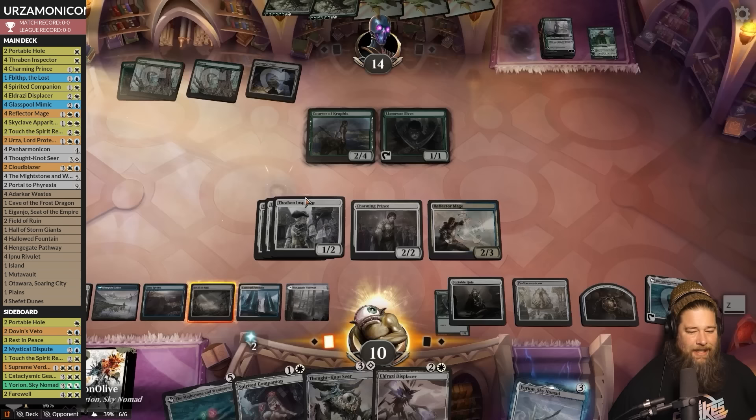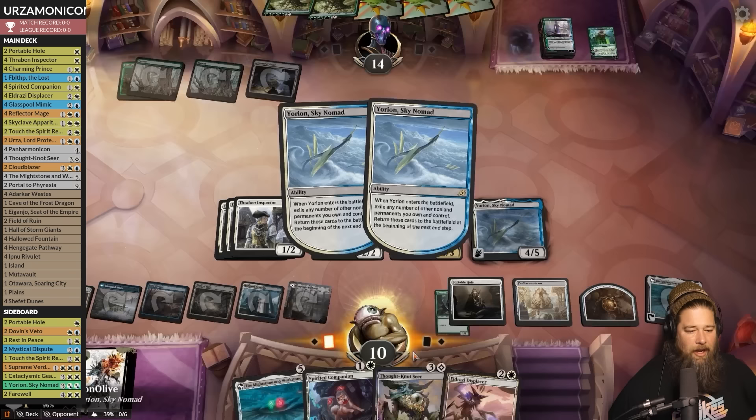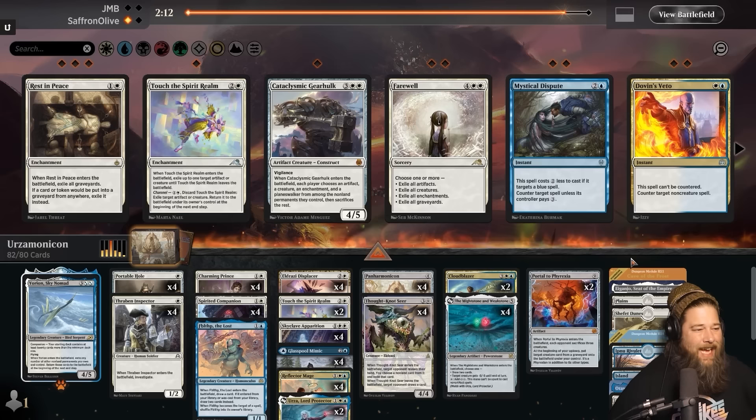We get six clues, a bunch of life, scrys, bounce your board, draw — this is just ridiculous. We blink many things. Mono green cannot overcome the Panarmonicon value. We didn't see Urza himself but we did get to see the Mightstone and Weakstone go off. Against Mono Green Game 2, we bring in more Portable Holes, maybe a Farewell — Cataclysmic seems fine.